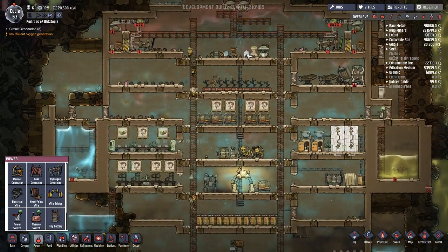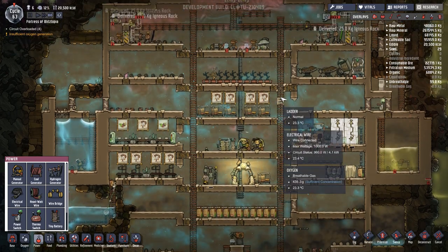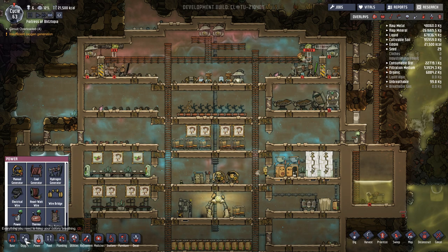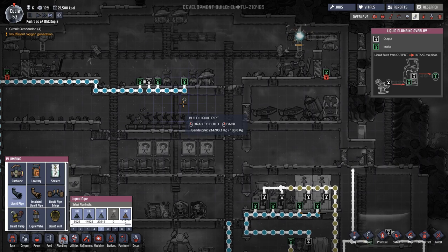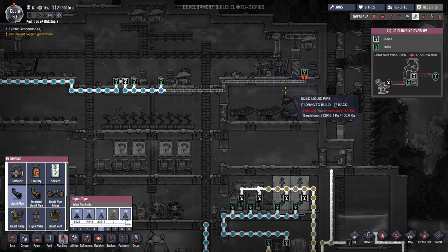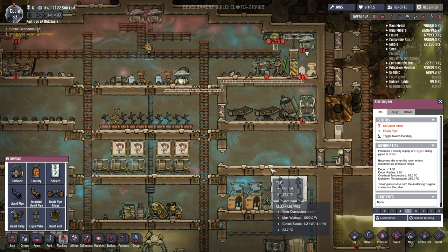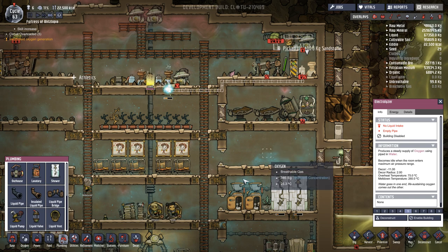It looks good. Insufficient oxygen generation — wow. So you aren't making enough oxygen. Maybe I need a third one of these. We'll see what happens here. This is ready — I do need water to those. Bring that up and over and in. We'll disable these for right now — disable building. And those need power — or did they get power? I think that would be a smart idea for us.